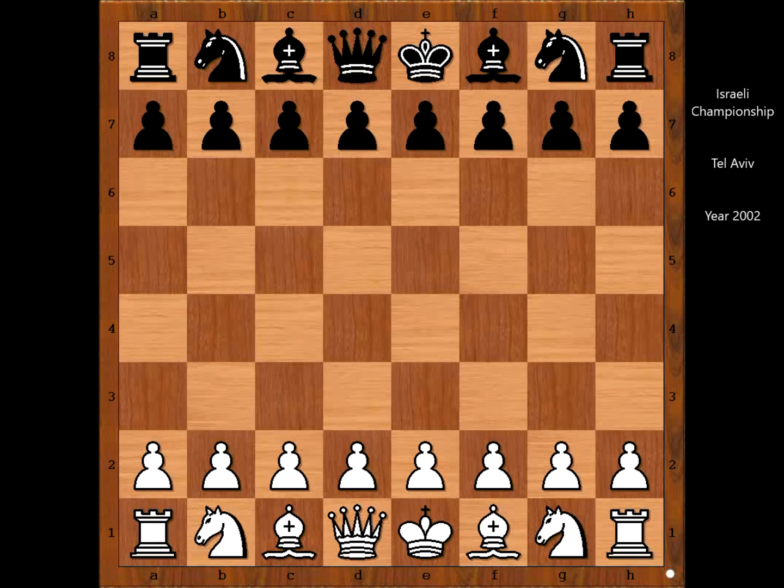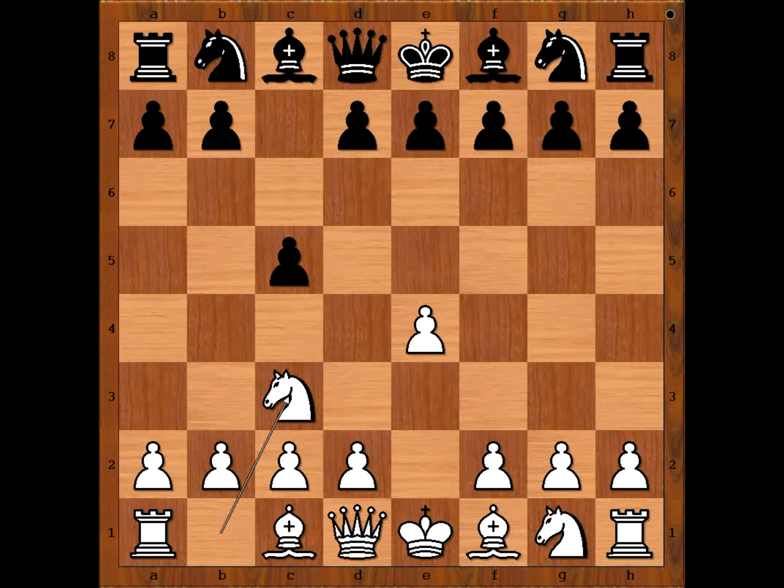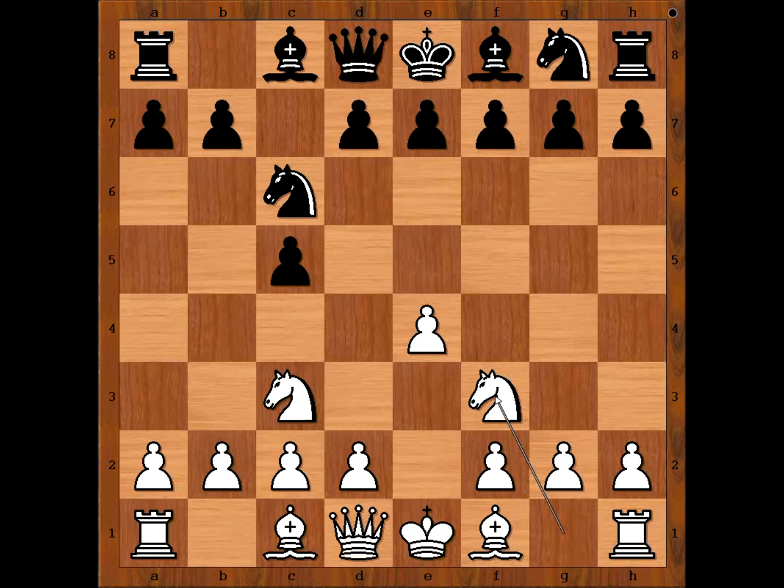Emil Zutovsky had the white pieces and he started with e4. Ilya Smirin played c5, the Sicilian defense. Nc3, Nc6, Nf3, and black to move.